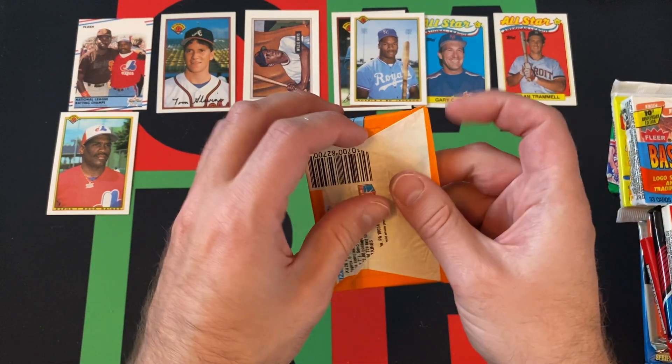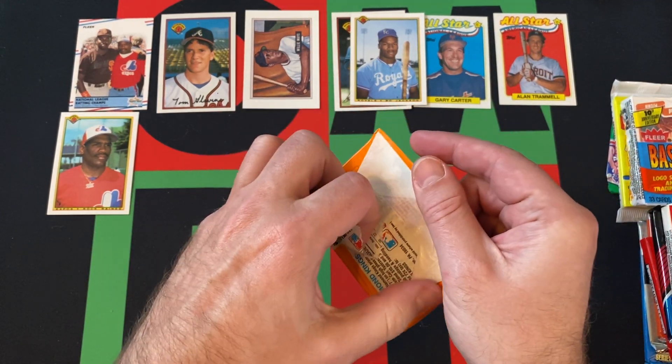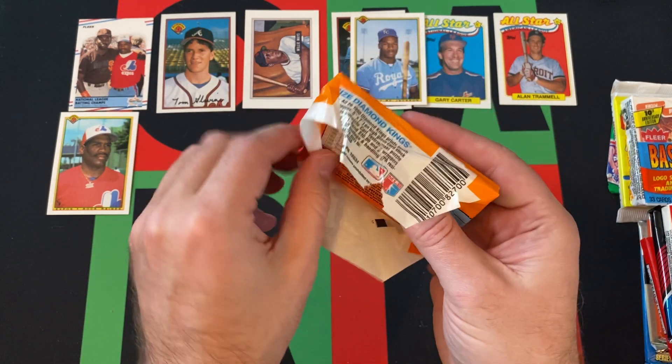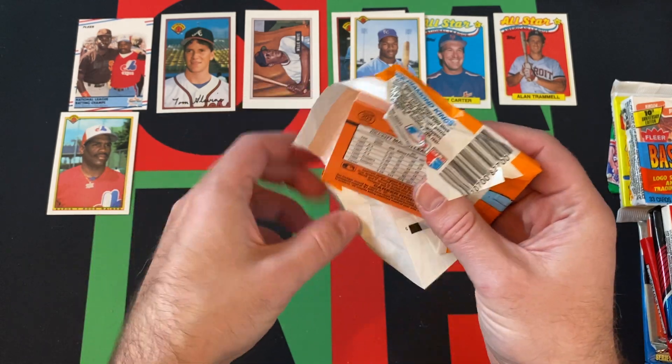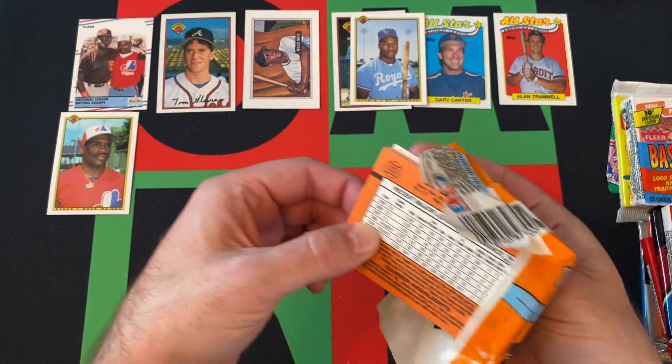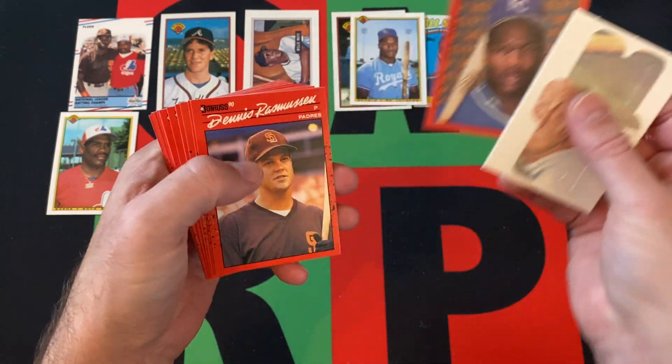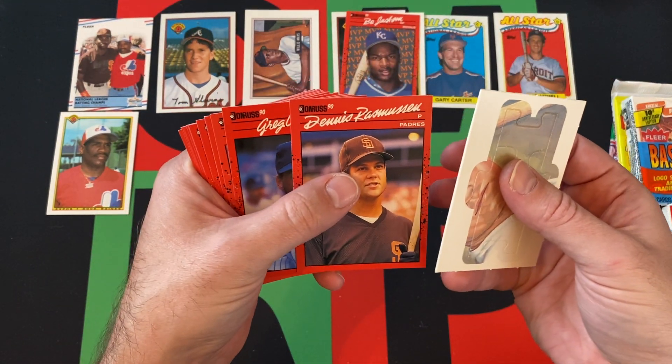90 Donruss — looking for Larry Walker, Sammy Sosa, and the Juan Gonzalez reverse negative card. Frank Thomas was not in this set. There's another Bo Jackson — getting a lot of Bo's. Bo knows, right?